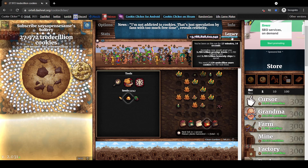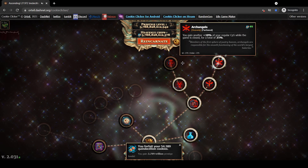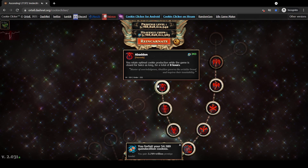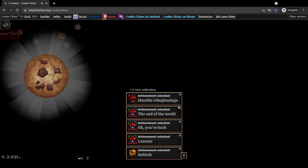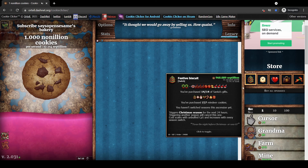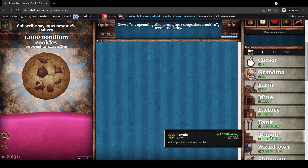Now the last thing I'll show is rebirthing. Let's go ahead and rebirth. Now we can buy literally everything in the rebirth shop. And as promised — the 'Ruin the Fun' button. It gives you everything: every single rebirth token all at once. We bought everything and we have a massive amount of stuff.